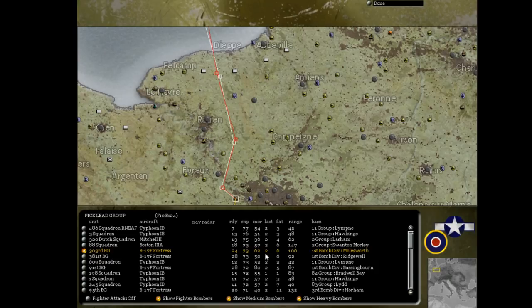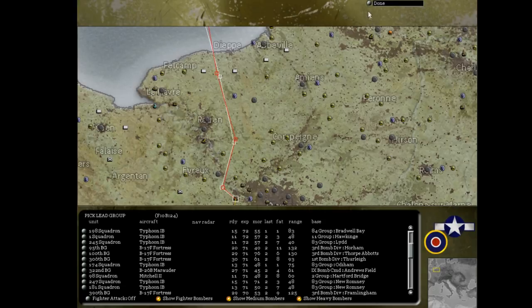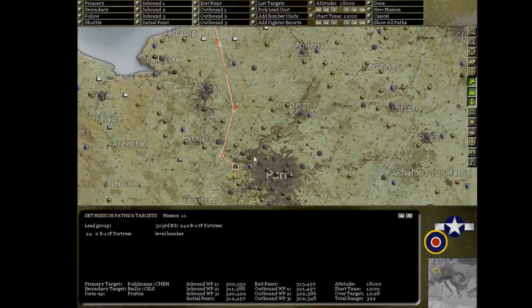You can see their fatigue is 6 - they haven't flown a mission in two days, so their fatigue is below 10, which is good. Their morale is above 60, which is good. Their base is with the 1st Bomber Division at Molesworth, and there are 24 ready aircraft. A full B-17 bomb group has 48 aircraft when all are healthy and ready for combat. About half the group is not ready right now, but that's common across all units - most have some aircraft down for repair and maintenance. We've got our lead bomb group, the 303rd, with the target and course selected.